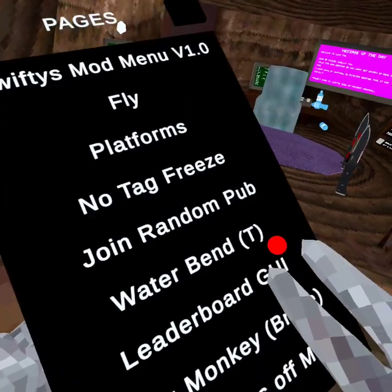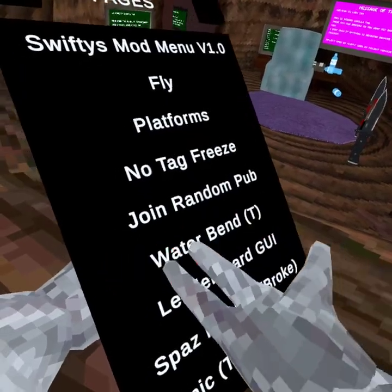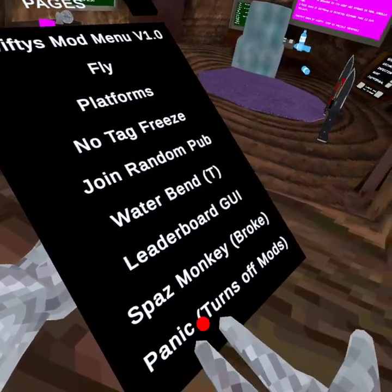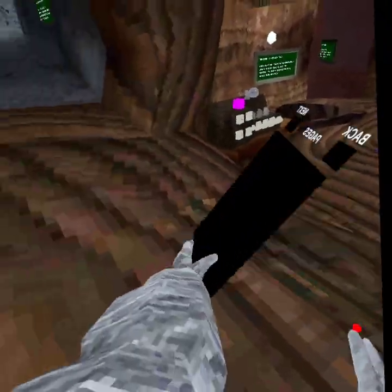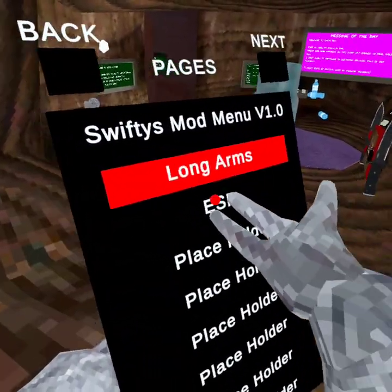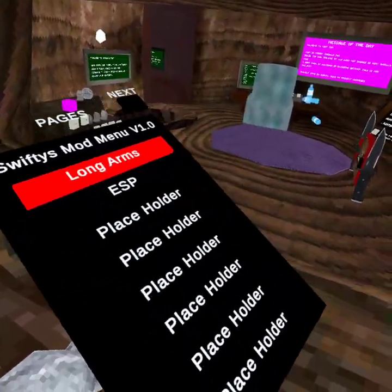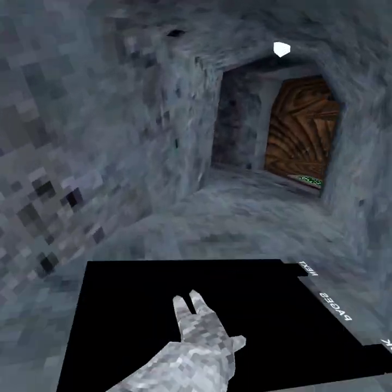They don't have waterbend, they don't have the leaderboard, long arms... ESP — ESP don't work. Place horror — place horror don't work. And guys, that's the end of the mod menu.